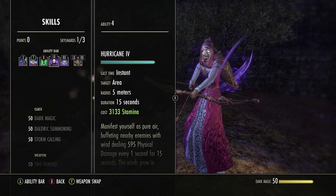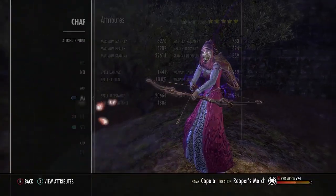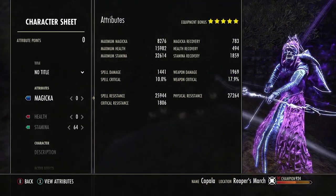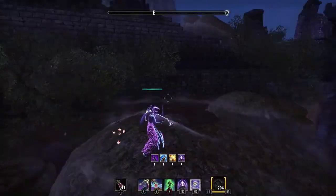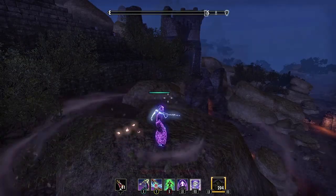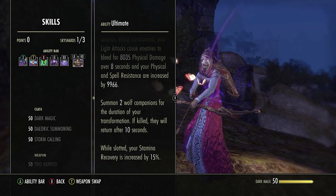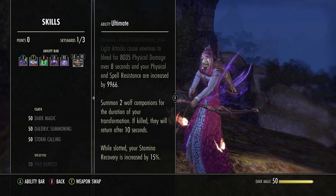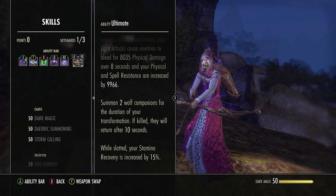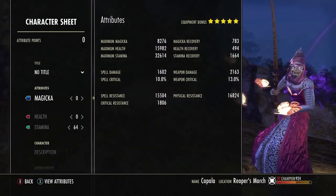Vigor is our heal over time. Hurricane is a damage over time effect that also gives us our major resistances. With Hurricane running we're at 26,000 spell and 27,000 physical resist — versus without it, around 20,600 spell and 22,000 physical. So you want to keep that running during your entire fight for maximum uptime. Our back bar also has Werewolf slotted — we don't transform on this build, it's here just for the stamina recovery you get while it's slotted. Our back bar recovery is nearly 1,900 versus the front bar's 1,660.